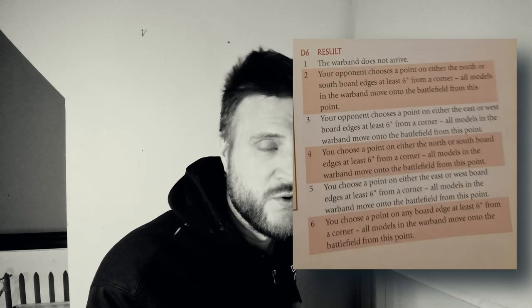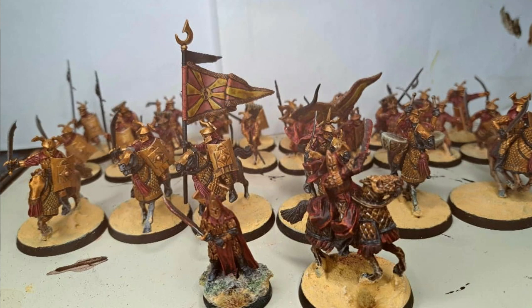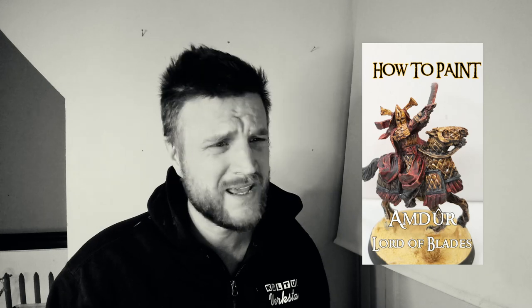Let's get on with the battle report. We are playing Hold Ground, where all warbands do not arrive at the start of the battle but rather at the end of each movement phase you roll a dice for each warband — rolling low is really bad, rolling high is very good. I am playing an Easterling army with some Khand allies — two chariots, one with the Khandish King, which is a beast in itself, and with a chariot is absolutely horrifying.